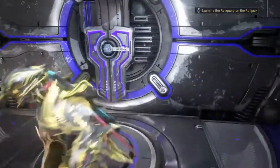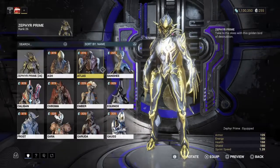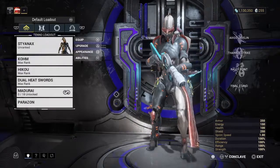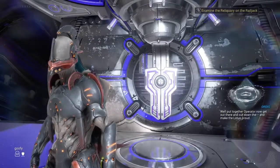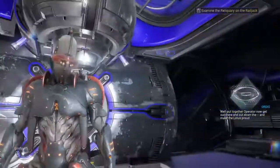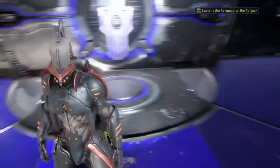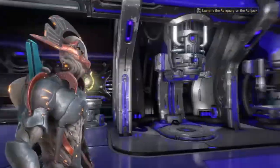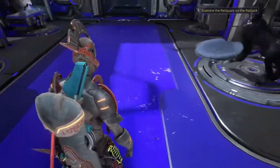I went to my arsenal earlier and I have Styanax right here. You can also get his weapons and stuff in the market, but those aren't free — those cost platinum. He's a knight-themed warframe; he honestly kind of reminds me of Excalibur.